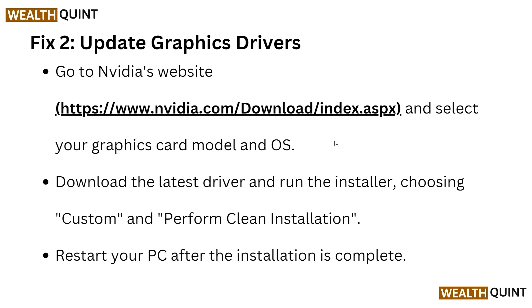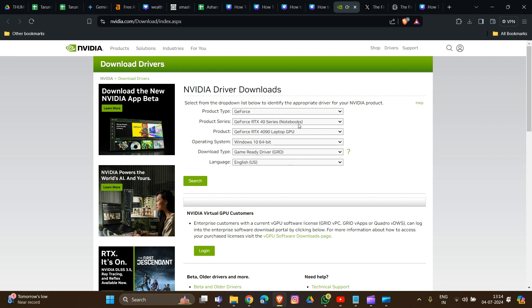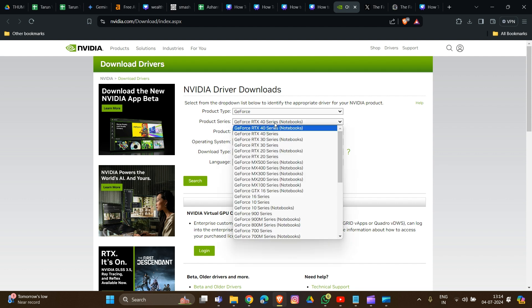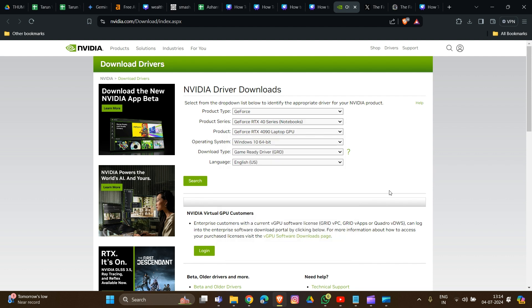Now move to Fix 2: update your graphics driver. If your servers are running smoothly and there is no ongoing problem, the issue may be with your graphics card. Go to the NVIDIA website and select your graphic card model and OS. You have to enter information like product series and product name — for example, a GTX 650 — and choose whichever card you are using on your device.